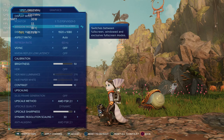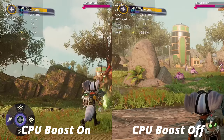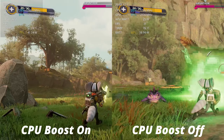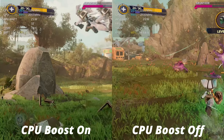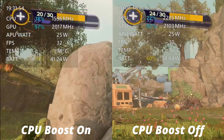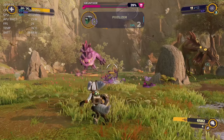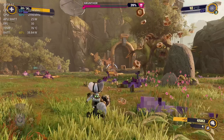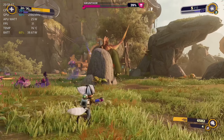In this footage I've put a side-by-side of CPU boost on versus off. I forgot to center the overlay so it's a little off-center, but what you'll notice is that the frames per second are pretty much the same at 25W mode, while the battery wattage is considerably lower with CPU boost off. The temperature is also a little cooler, so turning CPU boost off is a worthwhile fix to save battery and reduce heat.